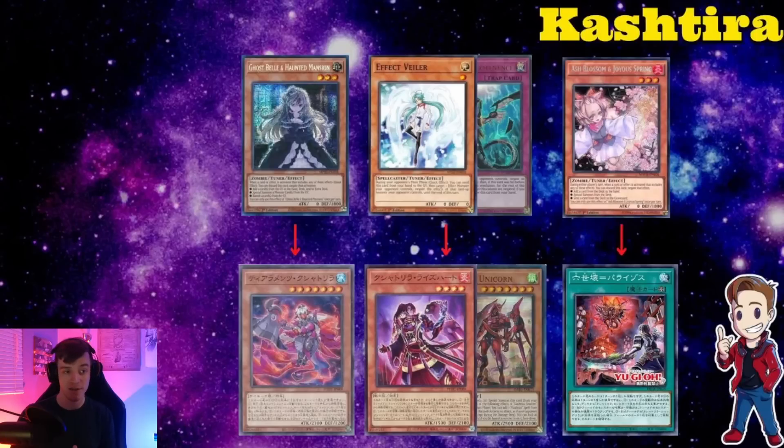There's a lot of 50/50 going on with Kashtira interactions and there's a really good and a really bad side to both. Personally, if I were going to a tournament tomorrow, I think I would just Imperm or Veilber the Unicorn and put my opponent on having nothing. If you wait for Rise Heart, you're still having to deal with Fenrir, Rise Heart, and Shangri-La, plus any backrow or hand traps. You can also hold Imperm for your turn and hit Arise-Heart, which is fine, but stopping the combo early feels most impactful.